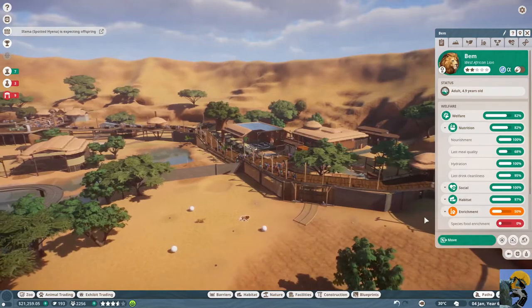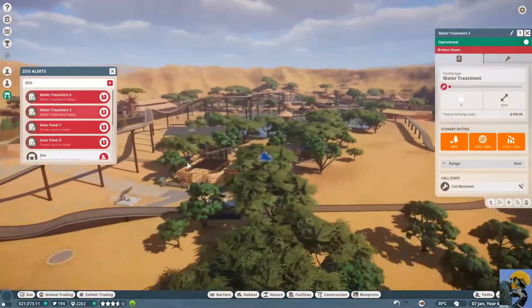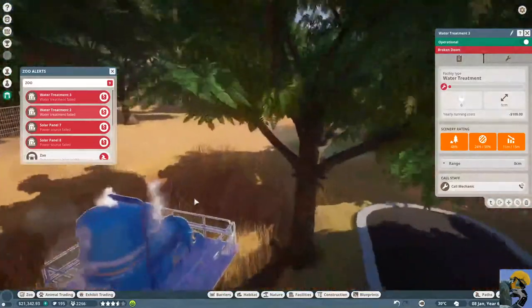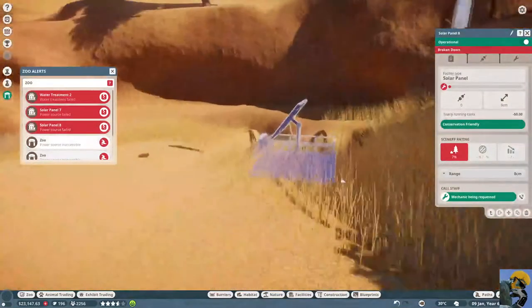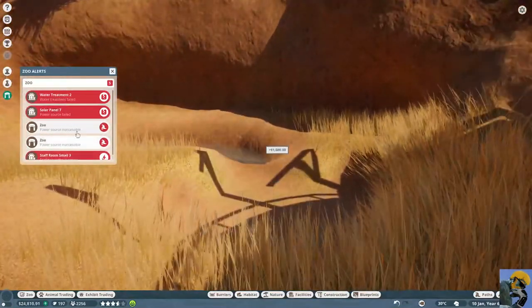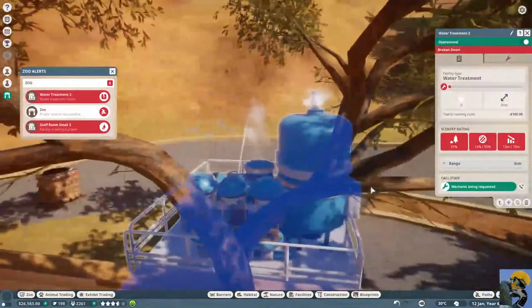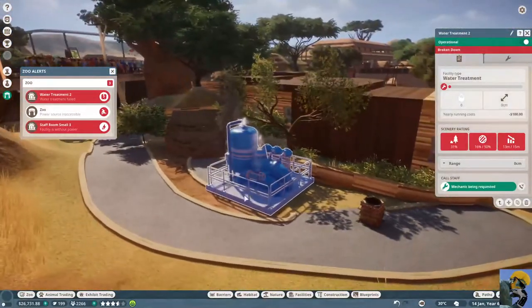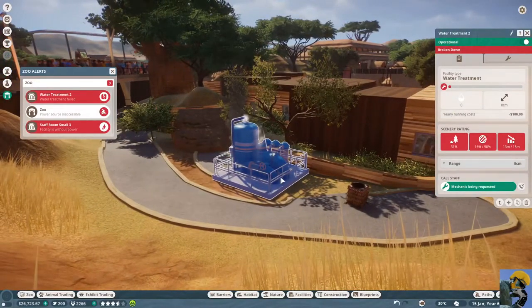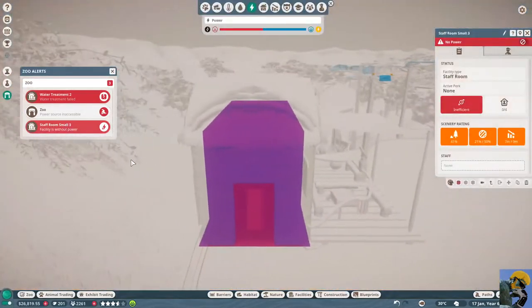I know you guys are upset because the water treatment failed. Show me. That thing is a failure all around — power source failed. I'm just going to trash it. All of these things — I tried to make it happen. I don't think I actually built this. People can't get to this, I've requested a mechanic and it's not happening. This room is without power. Let's fix this then by building a power place.